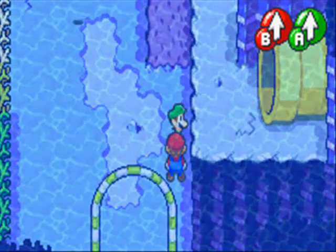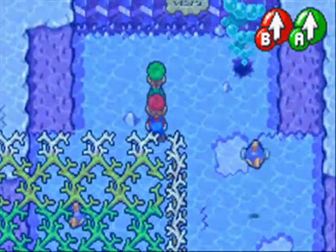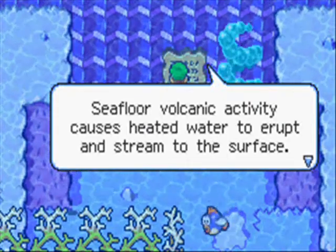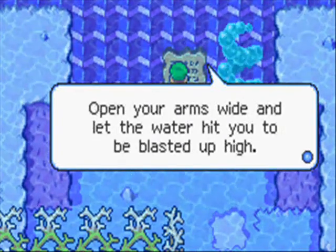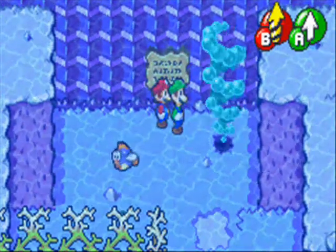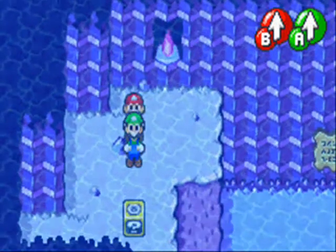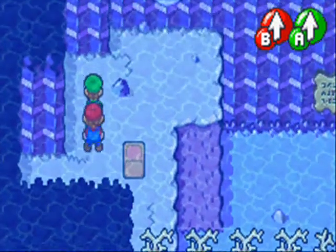The trick is to get to that pipe right there to go on dry land again. But how do we get up there? Well, let's read this and find out. Basically, what it's telling you to do is just use Spin Bros, if it wasn't obvious already. I took so long to figure out how to do this.